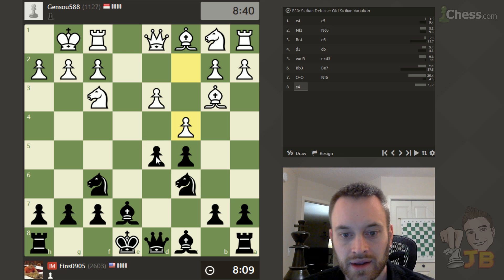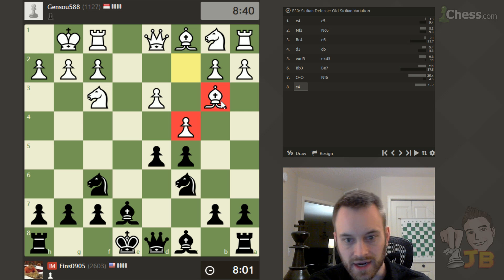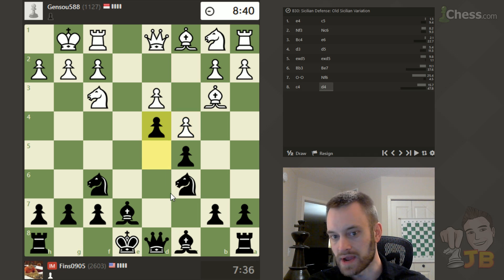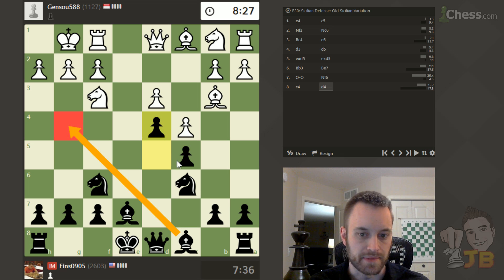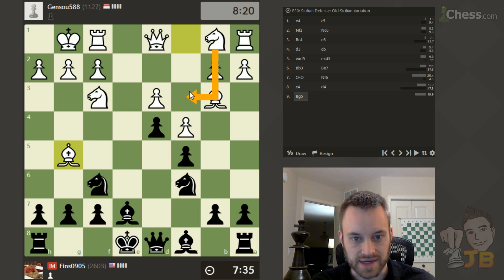C4, creating some tension in the center. My first instinct is to push here and just grab that space, and also deny White the use of this square. C4 could take away some territory from this Bishop. I could also just castle and see what happens — let's say I castle and White captures and I take with the Knight. White's going to be left with a kind of weak pawn, so castling and leaving some options on the table looks decent too. I think I'm just going to grab this space and play pawn D4. The only thing I don't like about this move is that it takes away that square from my Knight, which may have been nice to use if I played Bishop G4, followed by Knight D4. But I do like the space I gain here, denying White's Knight this natural square. The Bishop looks kind of useless on B3 now.